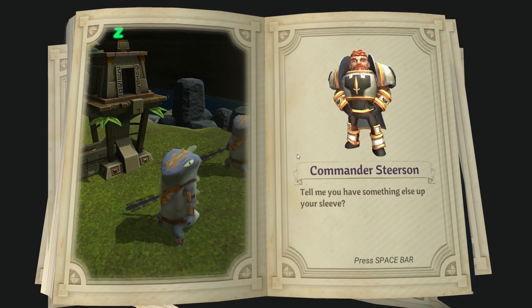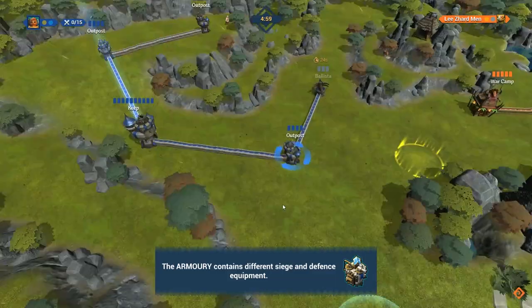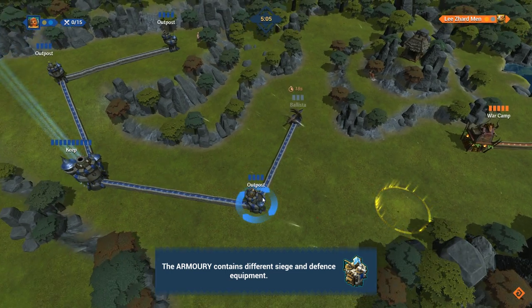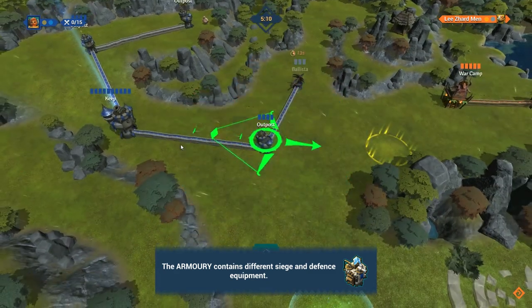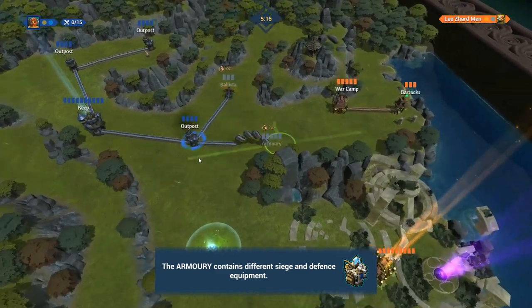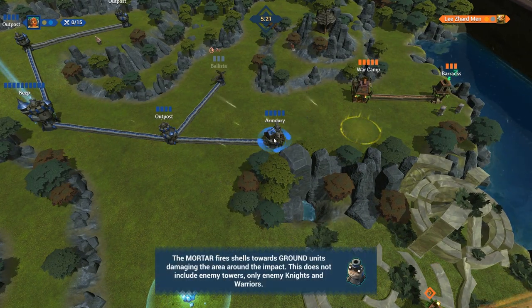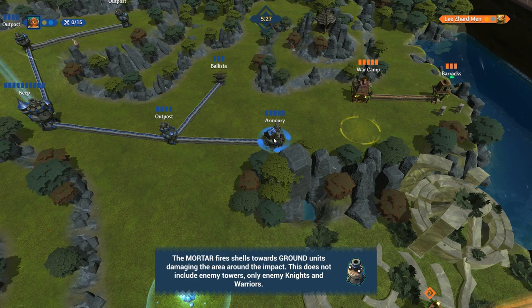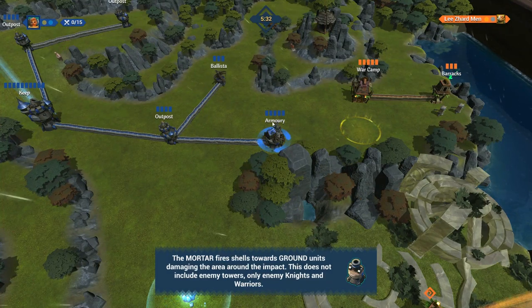Another force approaches. Tell me, you have something else up your sleeve? I think I do. So I have to build an armory. The armory contains different siege and defense equipment. Let's place it right there. And the mortar — the mortar fires shells towards ground units, damaging the area around the impact. This does not include enemy towers, only enemy knights and warriors.